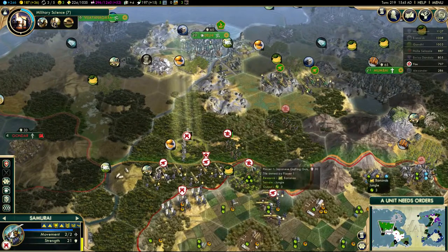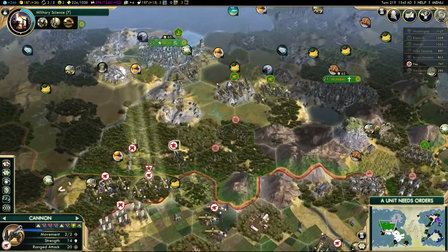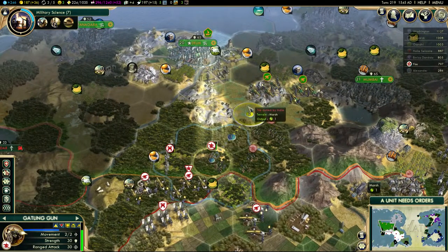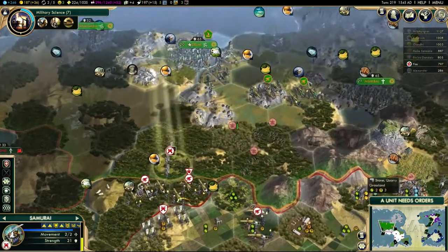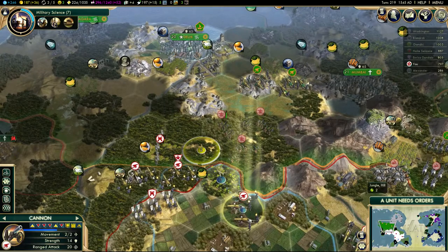That's a pretty defensive position there for those cannons. It's a bit damaged but I'll keep on moving up. There are marsh tiles here as well, so that's going to lower the defense in the area and make it even harder.